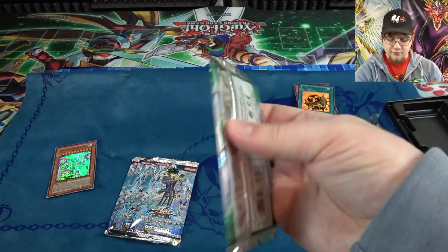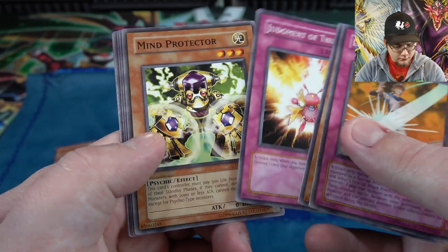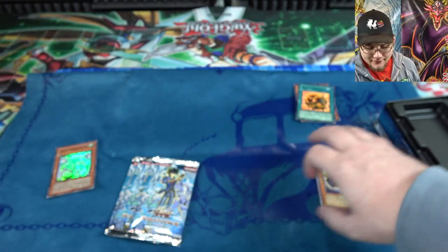Let's do Duel Genesis first. We have a Dark Resonator — unfortunately no holos from this one. I really need to get a box of this set. I'd like to try to hunt down a Ghost Stardust — that'd be worth it.